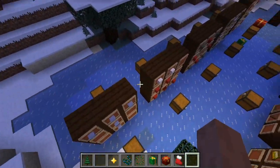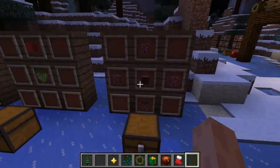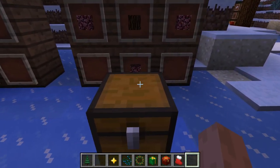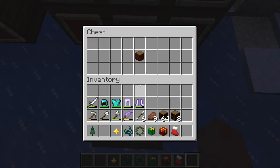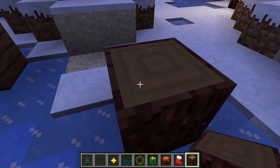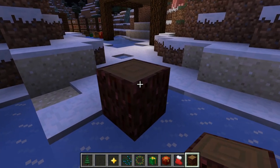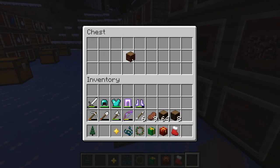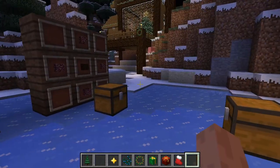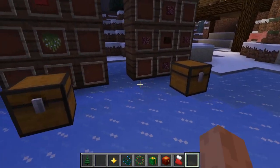Moving on, there's a yule log, which burns forever — it's like netherrack but it's a log. The recipe is netherrack surrounding a log. A yule log is a popular Christmas tradition — it's got a good smell and burns for a really long time. You often hear about a yule log in a fireplace in movies, so that's the inspiration.